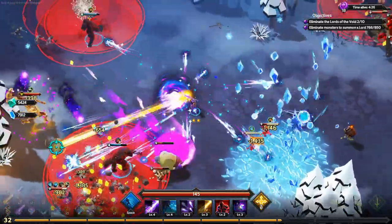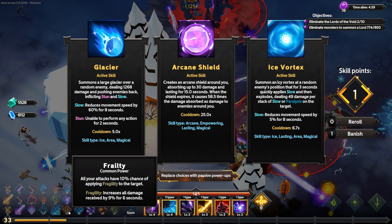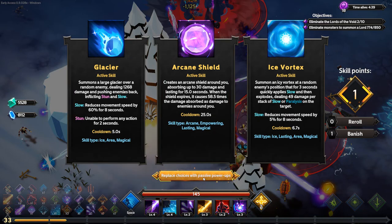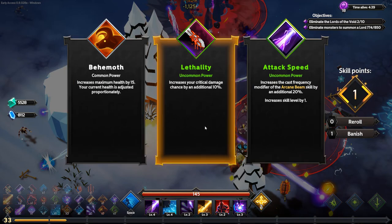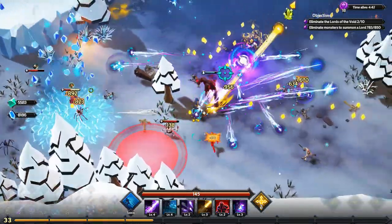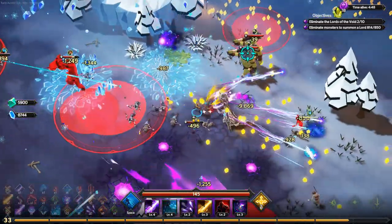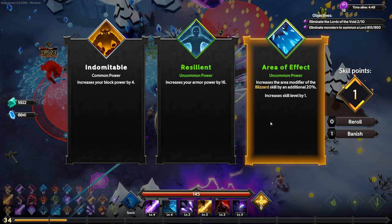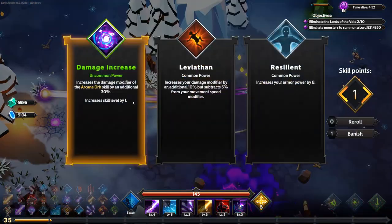We now have three stacks of Frailty — each stack increases all damage received by 9%. I take Lethality over cast frequency or health. I deal with pesky mages and take an area-of-effect upgrade. Then I decide to skip Leviathan this time and go straight damage until I get another speed boost first.